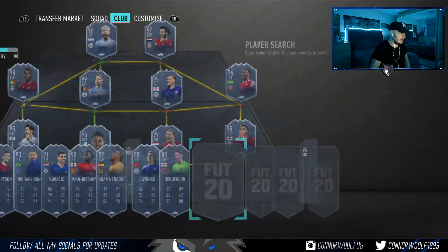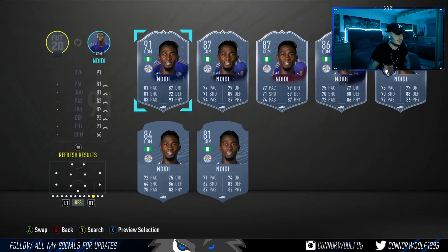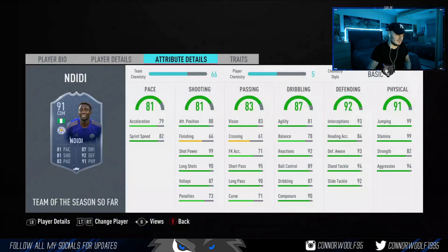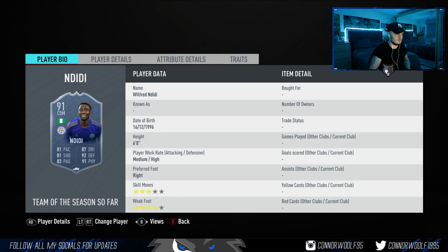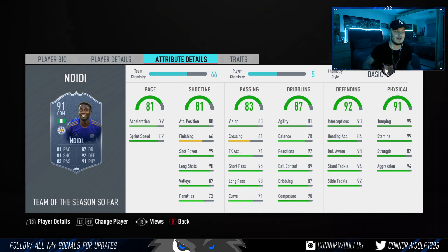Last but not least, the SBC — Wilfried Ndidi. Look at this — unbelievable card. Probably the best CDM from the BPL, 10 out of 10 recommended. Coming in around 300K. As a CDM he'll be unbelievable — not a ball-playing CDM, but a CDM that likes to break up play and give the ball to someone better. Medium high work rates, four star weak foot, three star skills. Get this card if you're running a BPL team — you won't regret it.